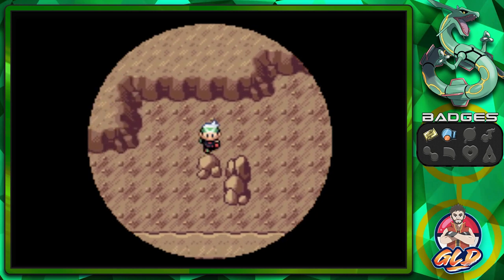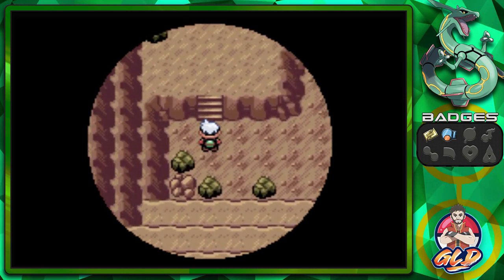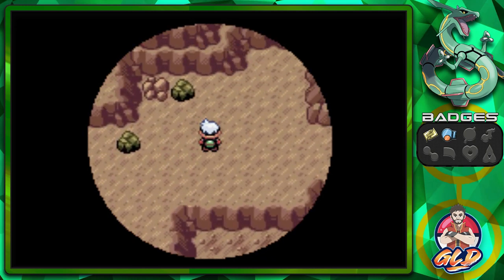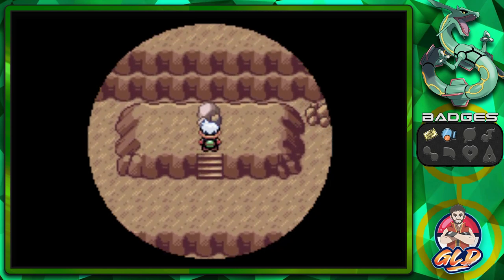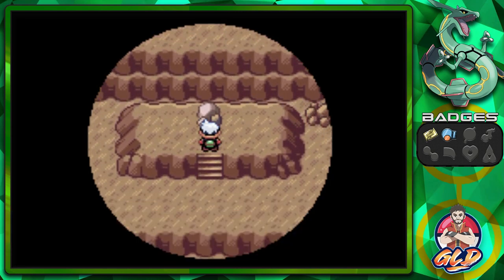Let's see if there are any items here that can help us. Here are some boulders you can break up, but unfortunately we do not have Rock Smash just yet — you can find some interesting Pokemon there too. We go right up here and — hold on just a sec — click this, and there you go. Got ourselves an Everstone.